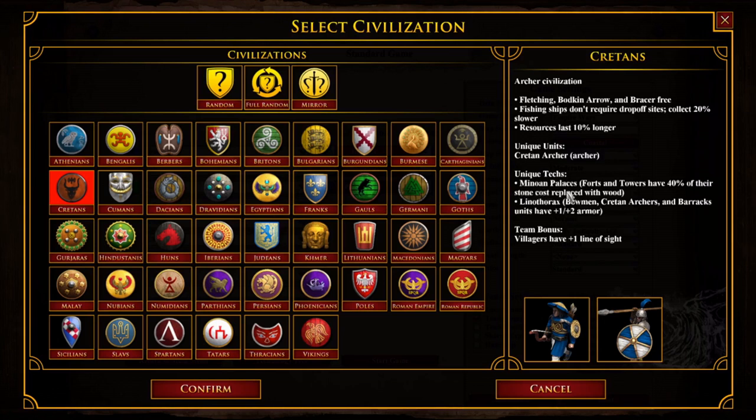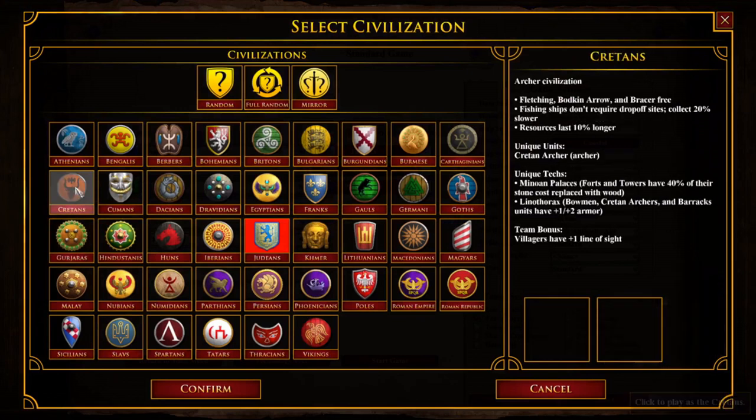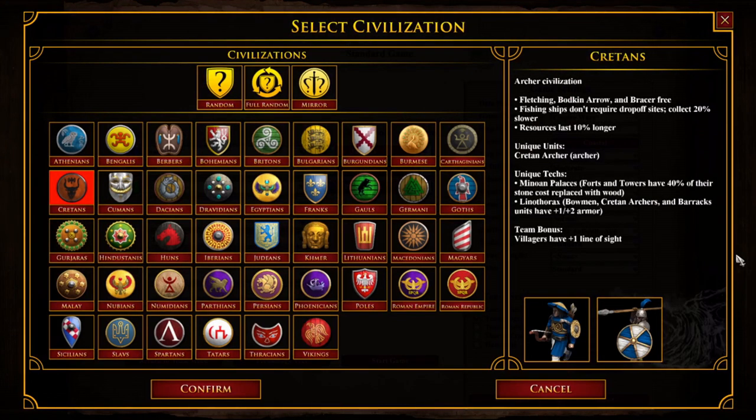Unique tech: Minoan Palaces — forts and towers have 40% of their stone cost replaced with wood. I like this one. The Minoans were infamous for their palaces, so good job on that front. Line of Thorax — bowmen, Cretan archers, and barracks units have additional melee armor. I really like this civilization. The village has plus one line of sight, which is nice. From a gameplay perspective I like them, and I like this approach to introducing this bonus. Historically it's pretty good — the Cretans were known for their archers, and you do need archers in the game.